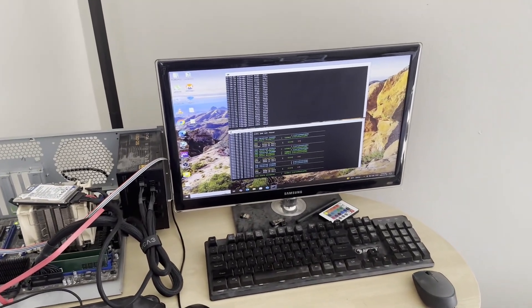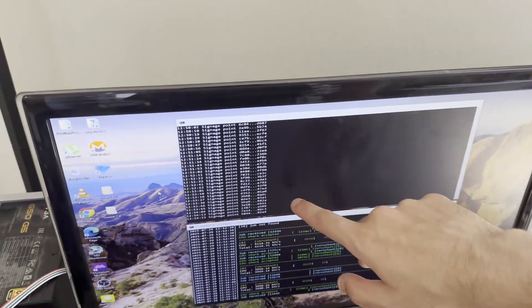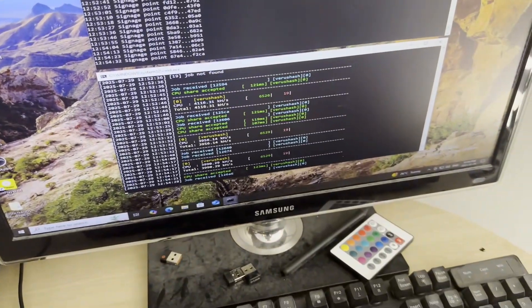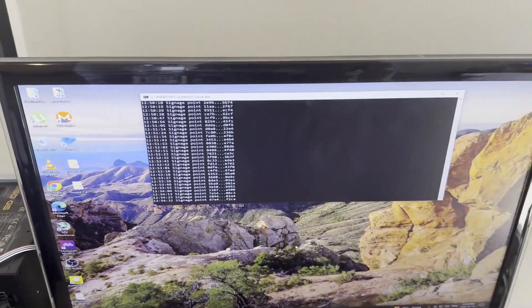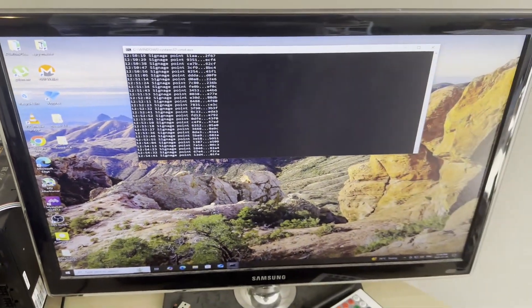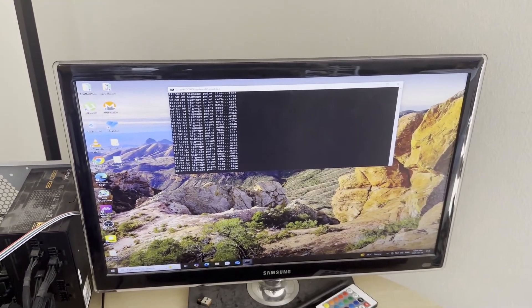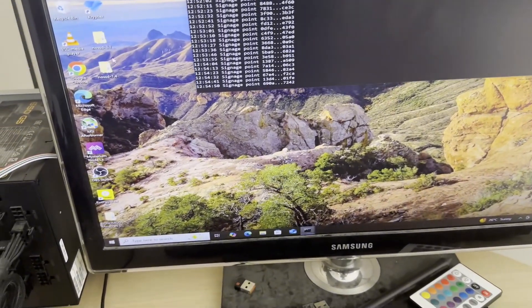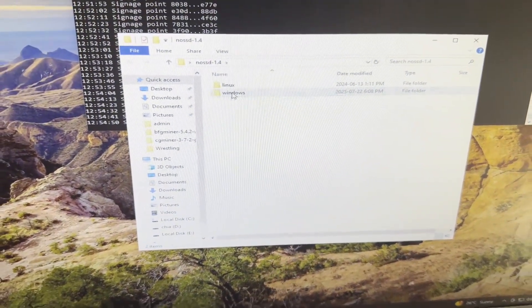It was all set up through the CMD prompt — you didn't have to download the Chia app or anything like that. I'm also CPU mining on this machine. What we're looking at is called NoSSD — it's a Chia mining pool, but they've made mining for Chia really easy. You can do it with support of GPU or CPU depending on what you have.